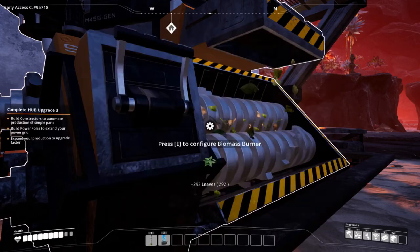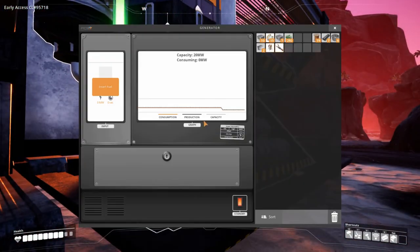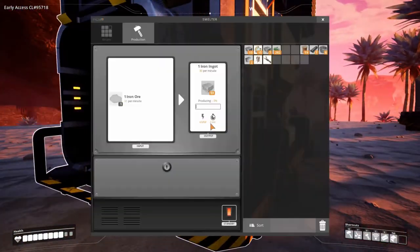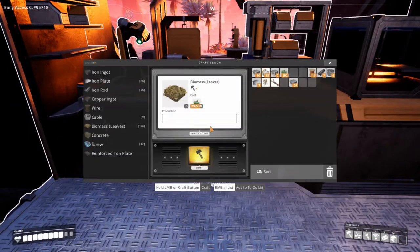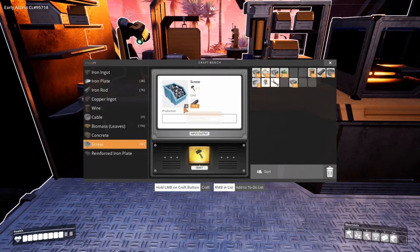All right, let's take that out. Actually, how long until this thing runs out of power? No clue. Maybe this thing is already turned off. Oh yeah, we already turned this thing off. So we need something called — reinforced. What's this? Screws — okay, we need to make 24 screws. What the hell?